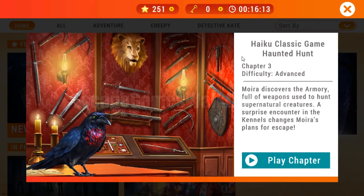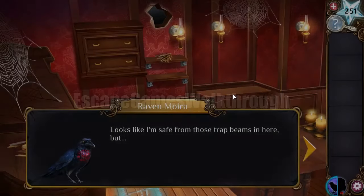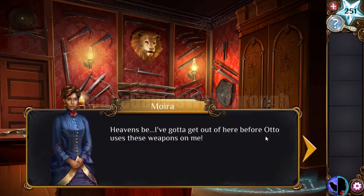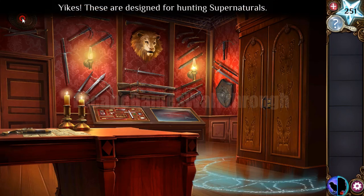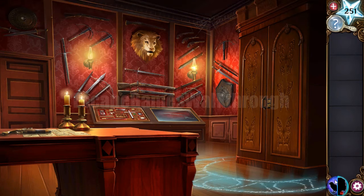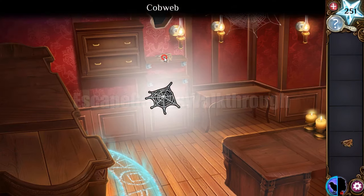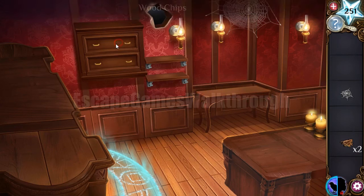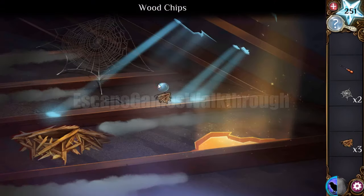We are playing Adventure Escape Mysteries: Haunted Hunt, Chapter 3. We heard the sound of a dog. Transforming into the crow, let's collect items: webs, wood chips, more chips, and a screwdriver. Flying into the attic, there are more items to collect.